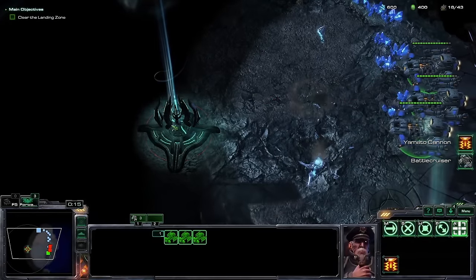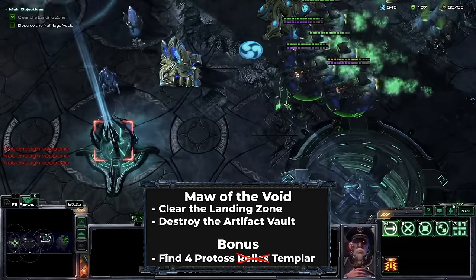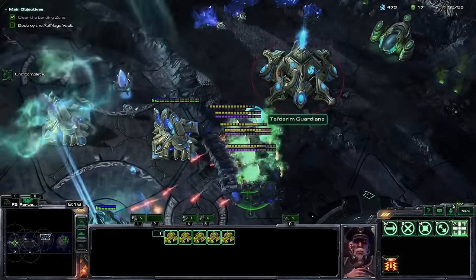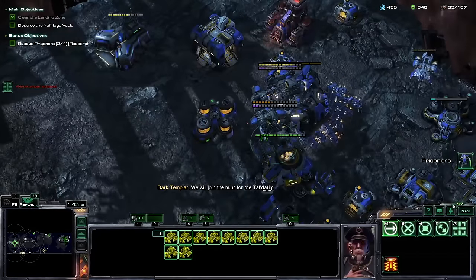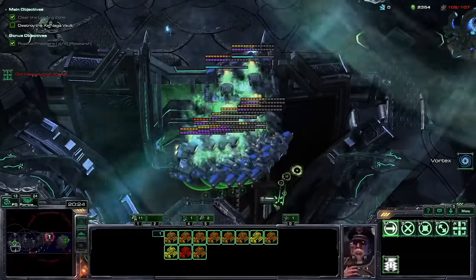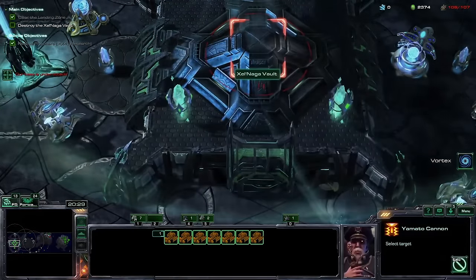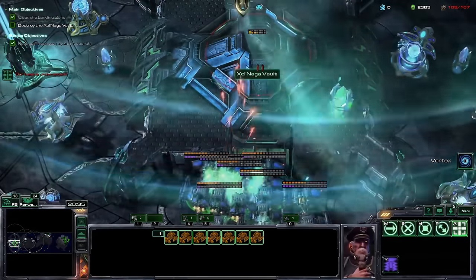The reason I went to Supernova so early this time is to unlock the Maw — Battlecruisers are the only viable option there, and Supernova is the mission that unlocks them. I don't actually enjoy the Maw though, so I rush. After rescuing the allied Dark Templar, I retreat to the island so I can't be easily counterattacked. I skim my Battlecruisers down the bottom of the map, fire a volley of Yamato Cannons at the enemy mothership, get vortexed and die, reset, repeat the same process, and kill the objective.